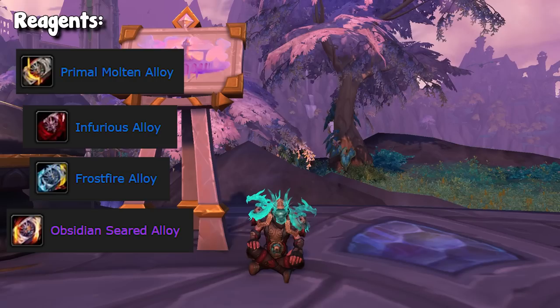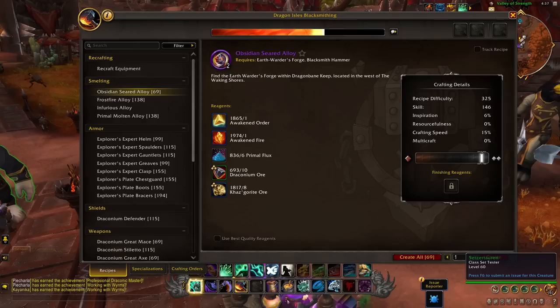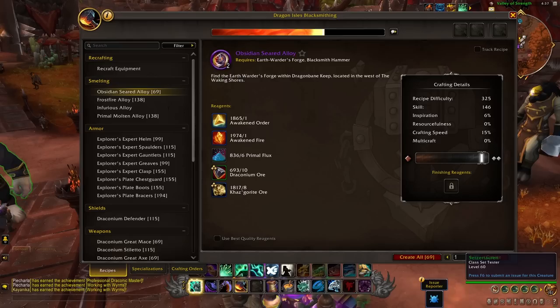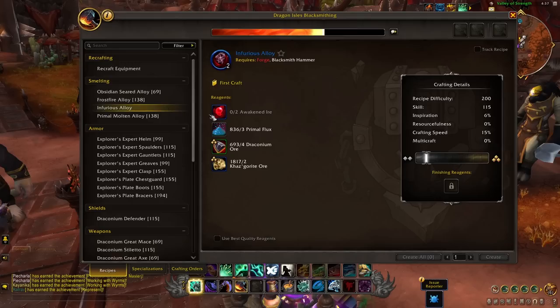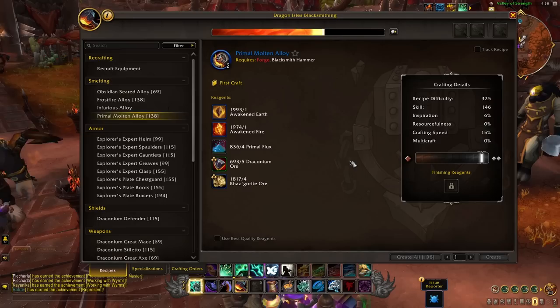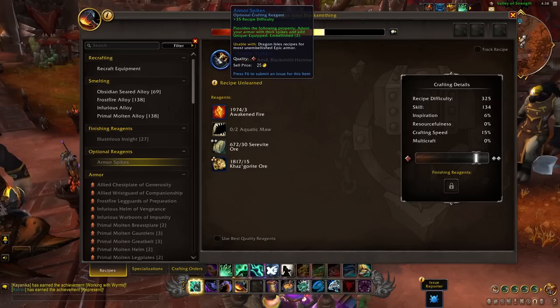Now let's actually talk about what we're going to be crafting. We have all those reagents covered — the alloys including Obsidian Seared, Frostfire, Infurious (which uses Awakened Ire, flagging it as PvP), and Primal Molten. You will also notice basic finishing reagents and optional reagents, which all professions have in Dragonflight. Let's get into the armor, which is what everybody really wants to know about.